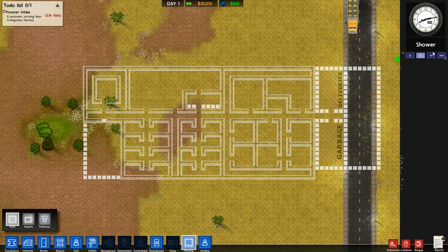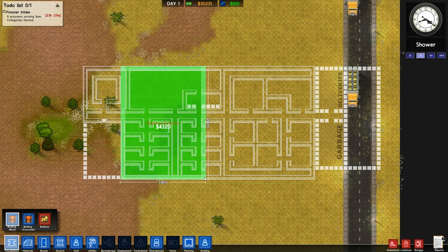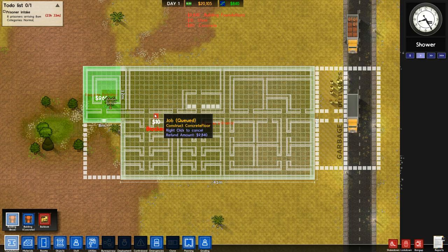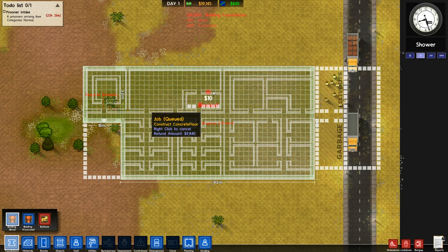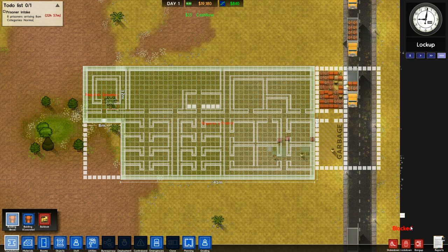I planned out a basic prison and I'll talk a little bit about it as it's being built. In the update they addressed a lot of the potential complaints I had with Alpha 24, which is that at a certain point, even though my prison was not going 100% fantastically, it was really easy to keep things in equilibrium and going pretty well. I should turn off prisoner intake - that would have been a terrible mistake if I had not done that.